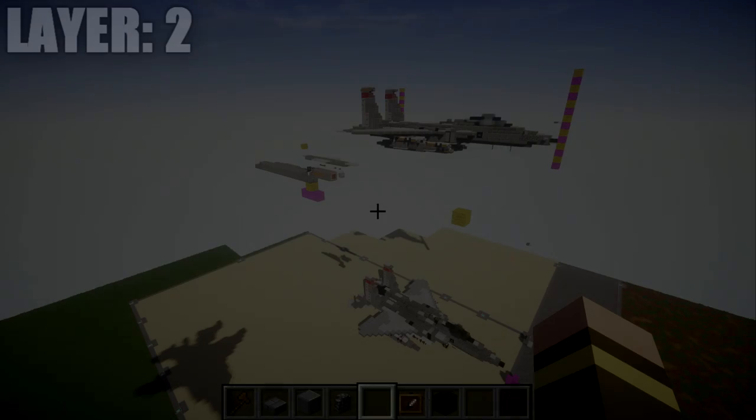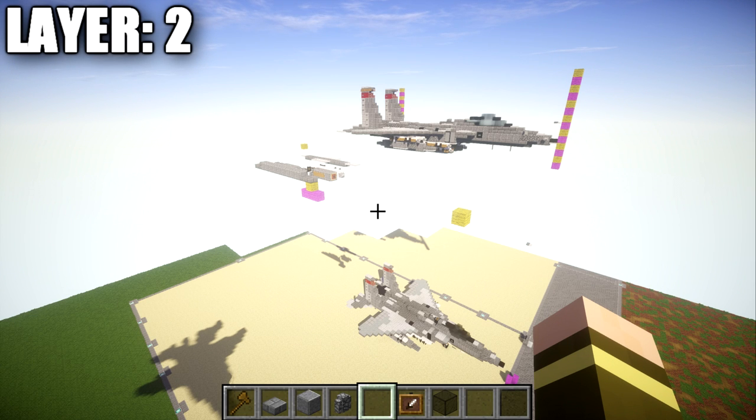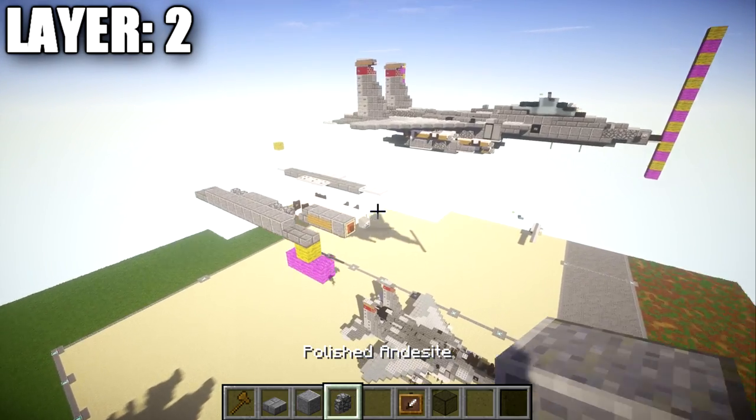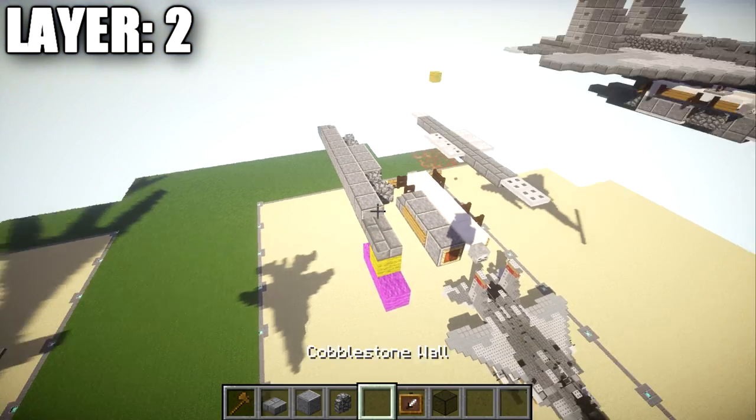Moving on to our first layer, we'll begin with layer two. The reason we're beginning with this layer is because it's a little bit easier to build layer two and then come back to layer one — we have a little bit more structure going on with layer two, which makes it easier to connect and build on top when we move on to layer three. Layer two is mainly going to cover a lot of the missiles and drop tanks.